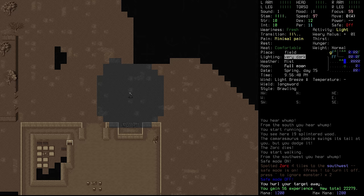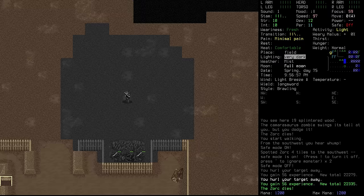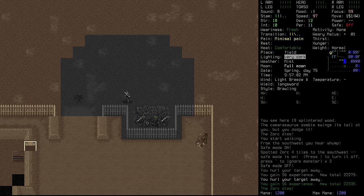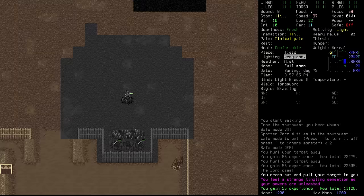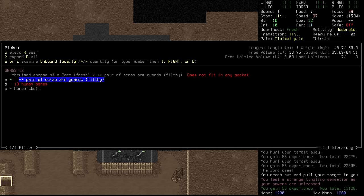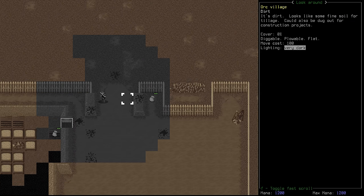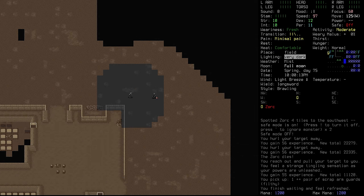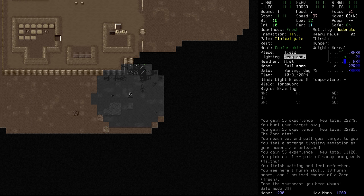The Zork dies — did it bleed to death or was that collateral from the Camarasaurus? The Camarasaurus swung its tail at Dusk but she managed to dodge it. Her dodge is at 4.2 — we got bloody lucky there. Safe mode back on. There's another Zork — let's try to push it into the spike pit with force shove. Bam, we sent it hurtling back towards the wall. It's in the spike pit — that can't be good. We shove it again and it's dead, properly dead this time. Scrap arm guards! We can't reach them around the pit, but we can use Far Hand to pull them to us — and we got them!